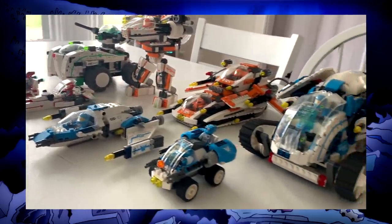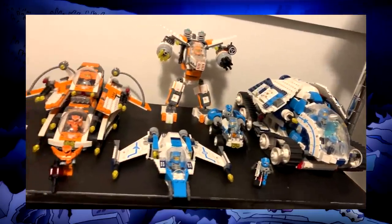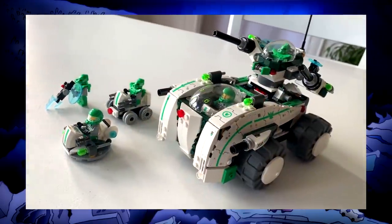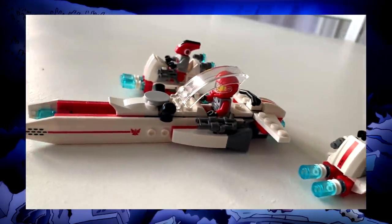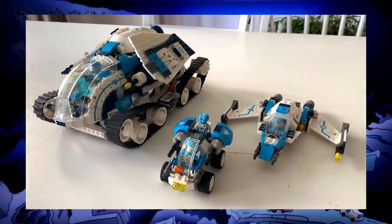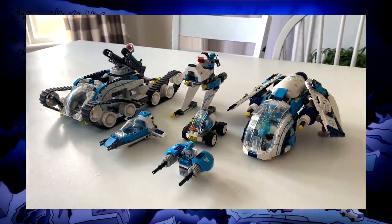Instead of one color scheme shared across everything that quickly blends together, these builds are separated into four subgroups, each with a different speciality. Green team is ground defense. Red team are speed demons. Orange team has the most firepower — just look at all this. And blue team, well, kinda does everything.